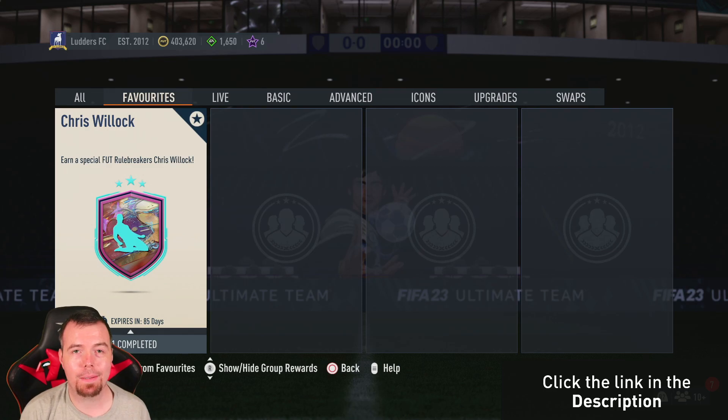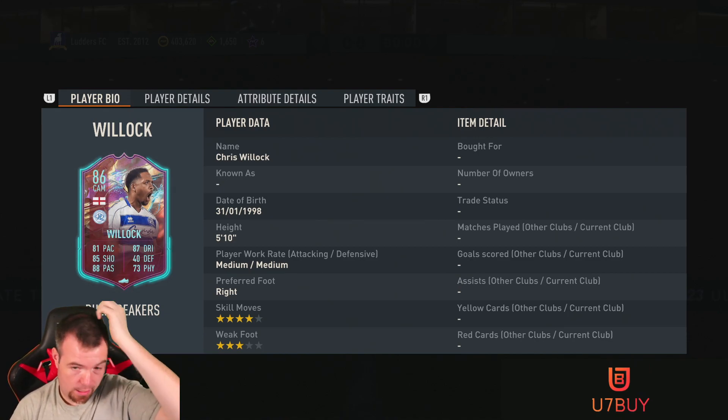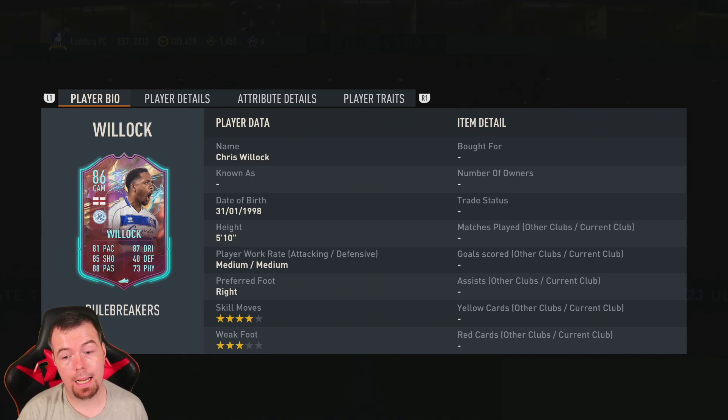Welcome to another Rulebreakers SBC video. Today we have Chris Willock as the Rulebreaker — it's a decent looking card. The only thing is it's from the Championship, so you need the English links. That said, you've got the Championship Foundations now so you can link with that. It's an 86-rated CAM with 81 pace, 85 shooting, 88 passing, 87 dribbling, 40 defending, 73 physicality, 5 foot 10, medium-medium.